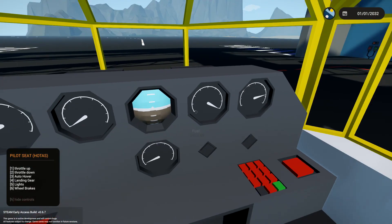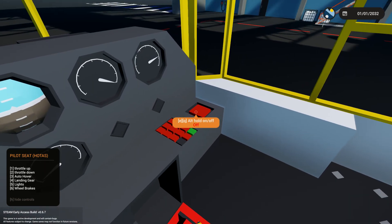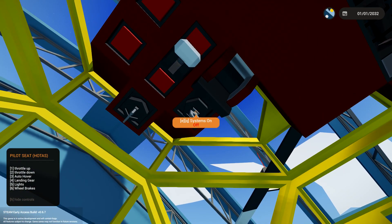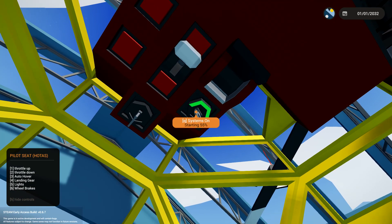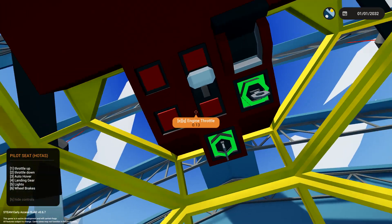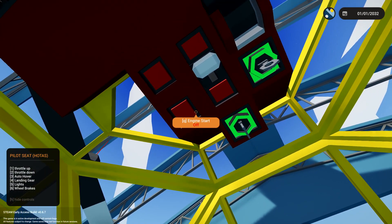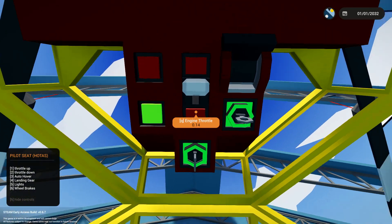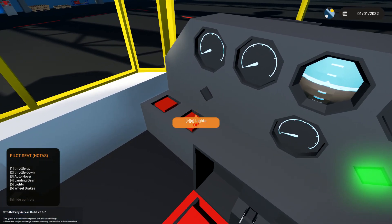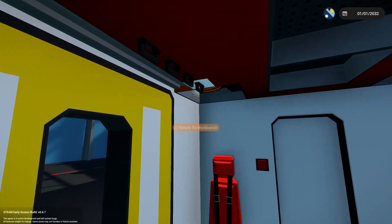In the description it says it's slow but can go long distance. The battery's already at 0.83, which is a little bad. We've got wheel brakes, engine run, system on, master power. Let's go ahead and turn system on, then engine run on. Engine start, landing gear, throttle — why is that not staying on? Do I need to go put the fuel on somewhere? I might need to find fuel.